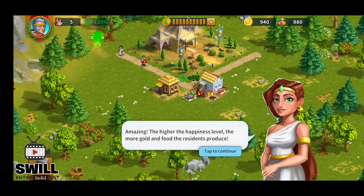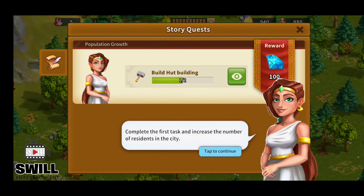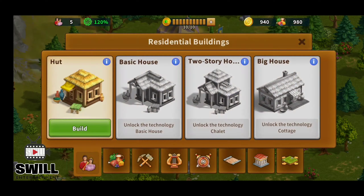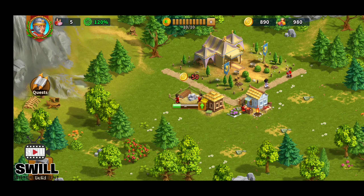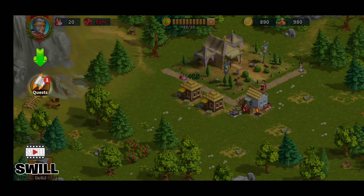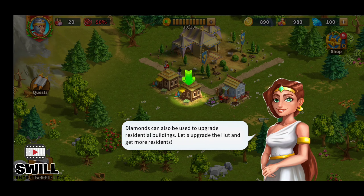Complete the task — increase the number of residents in the city. We got that, and I think we can build another hut. I want to keep things close together but you have to keep to the road, which is understandable. You've successfully completed the first task and received a very valuable resource. You can use diamonds to build special buildings and speed up production — so what I'm going to do is save my diamonds for now.